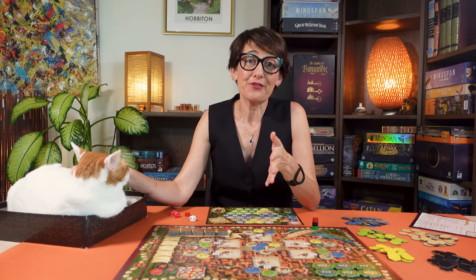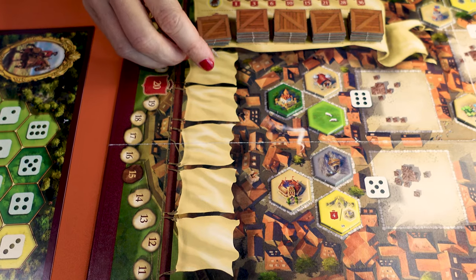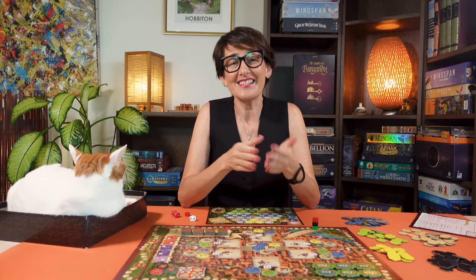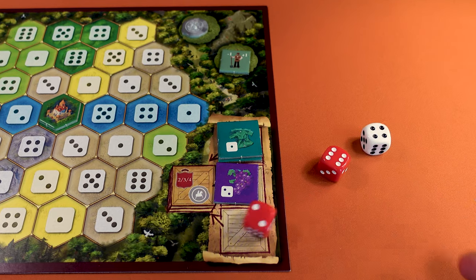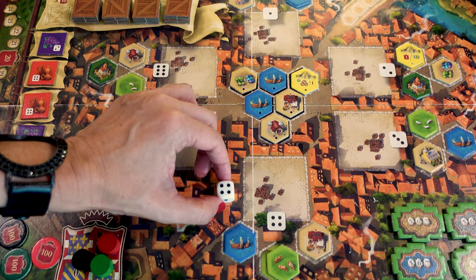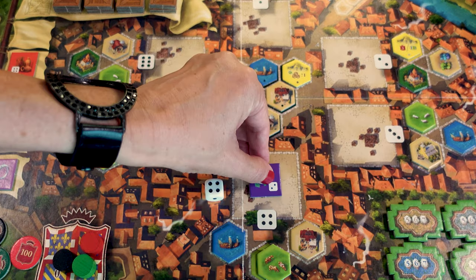Each game is played over 25 rounds — five rounds for each phase. Start each phase by flipping the trade goods for that phase and placing the five of them on this track here. Now all players roll their dice simultaneously. The first player rolls three dice and uses the white one to place the trade good closest to the phase stacks on one of the six depots. This is a four so I place it here.